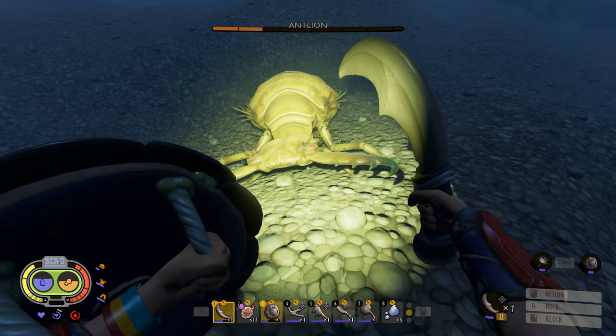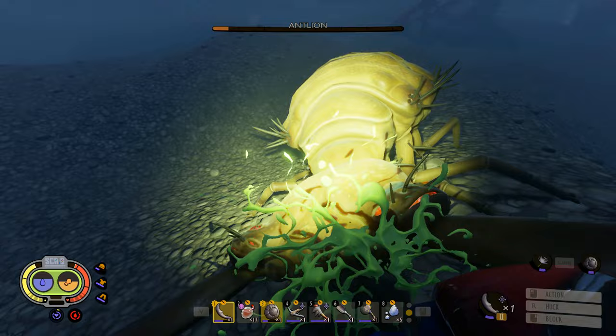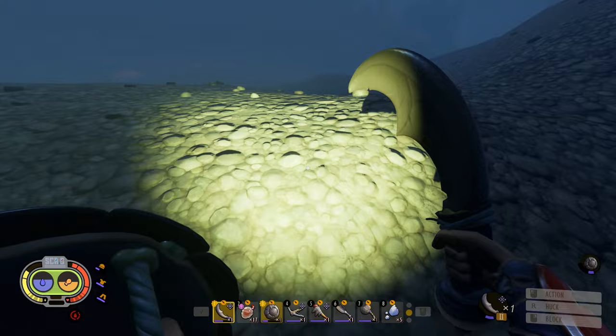I just need some parts. I need to make sure I get pincers — pretty sure that's how I make the sword. My timing went way off on that one but I still blocked it. Pincers — I've got four so far, 16 antlion parts, we're doing good. I apparently didn't bring any food with me, but I do have my everlasting hog stopper — I forgot about that, it'll fill me up on its own.